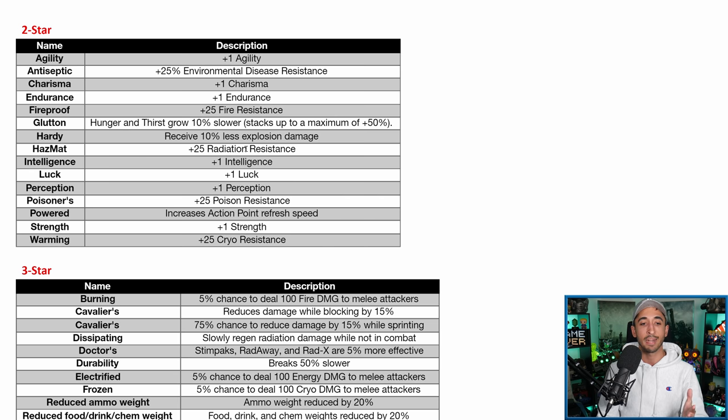Hazmat gives plus 25 radiation resistance — Power Armor is already very good for radiation resistance, so I wouldn't worry too much about Hazmat. Intelligence is probably the best SPECIAL attribute here since it gives a little more XP. Poisoners gives plus 25 poison resistance — really nice, and there's a Legendary perk card that does the same thing. Especially if you're a bloodied user, you'll take this 25 poison resistance any day, since you really only need 25 to maybe 50 to be protected as a bloodied user. The Stingwings and Mirelurk Queens can wreck you with poison damage, so definitely one of the better 2-star attributes.